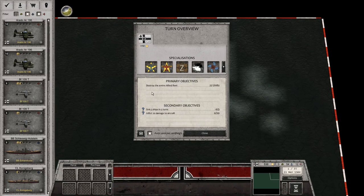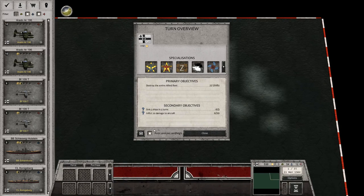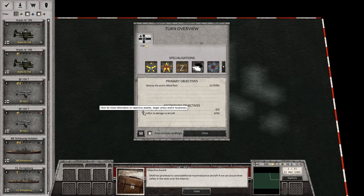Primary objective: destroy the entire Allied fleet — that is 22 units. Secondary: sink 3 ships in 5 turns. A quick success against the American fleet will allow us to concentrate our assets and bring in additional ships to support the operation. And also inflict 20 damage to aircraft. OKM has promised to send additional reconnaissance aircraft if we can assure safety in the skies over the Atlantic.